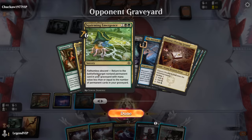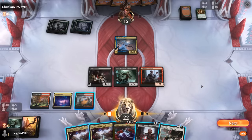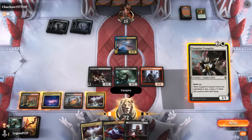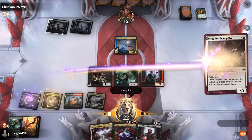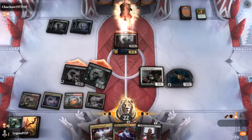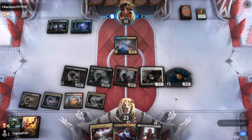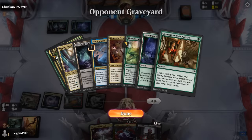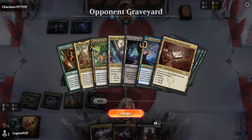Squirming Emergence might be what they're planning here with Gishoth. In the meantime, we can play Evangelist and attack, then try to go wide. Now they will probably be able to use the Ancient One to make it an 8/8 attacker and blocker.